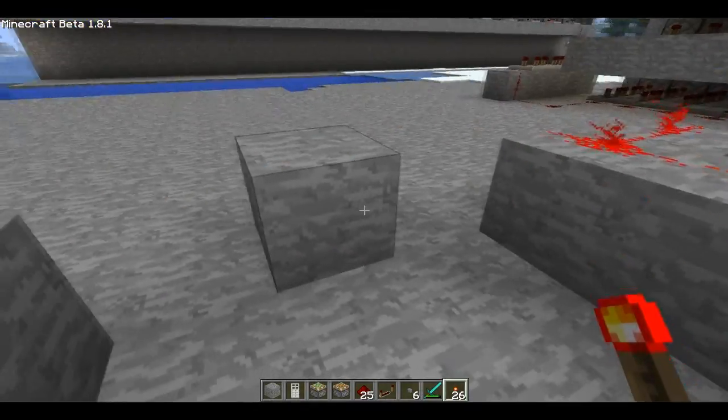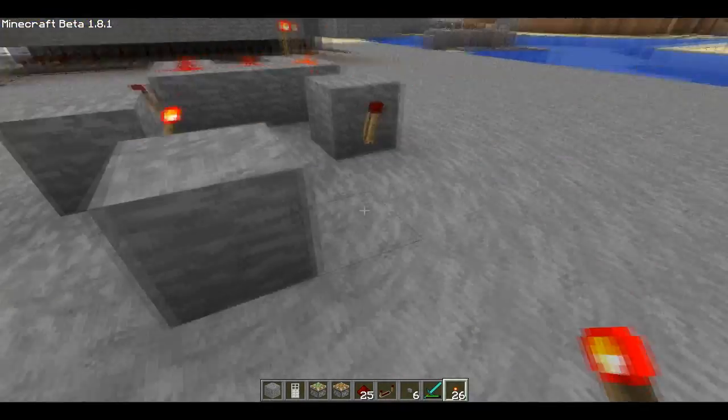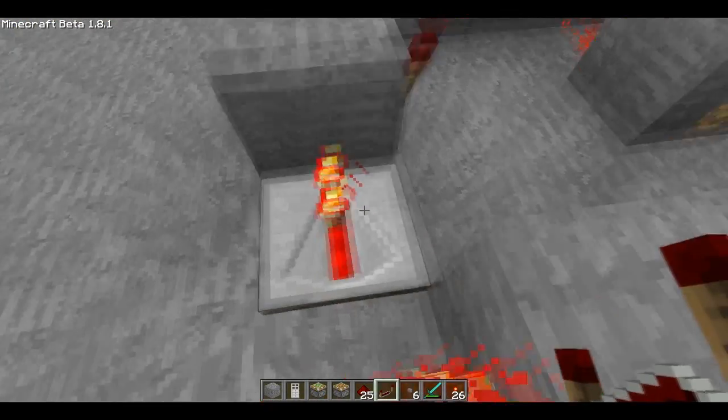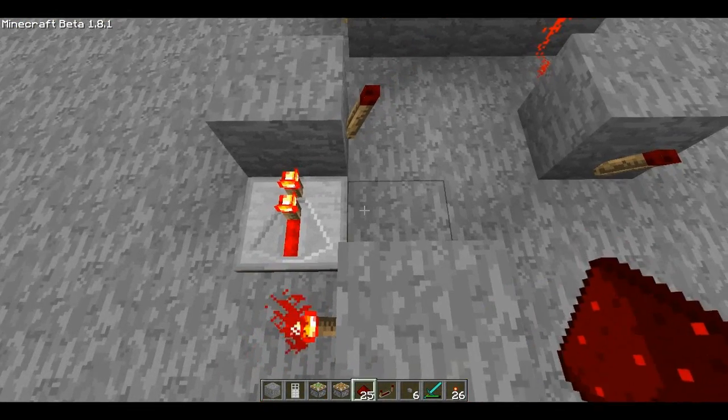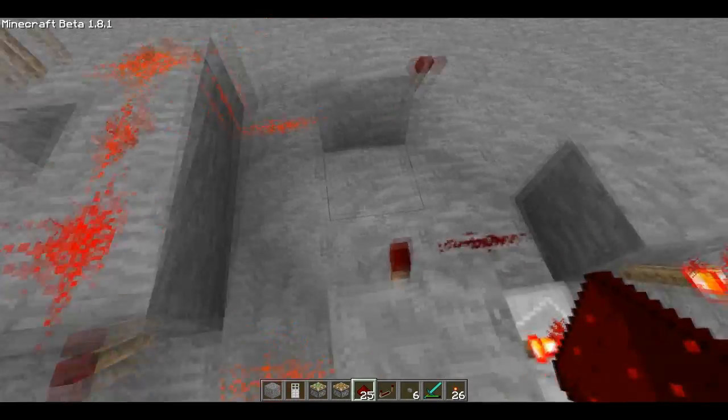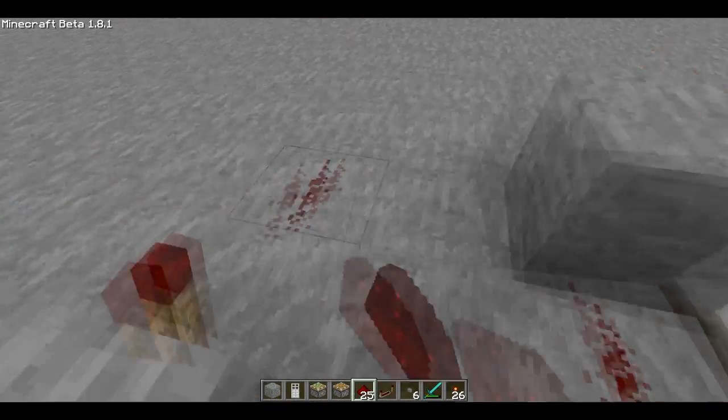In which you will have the torch go that way, that way, and that way. And for this you have to put a repeater right here, and Redstone right there, and Redstone right there, and here, and here.